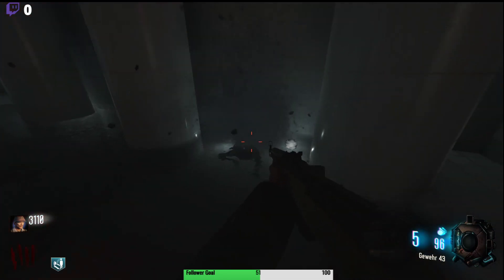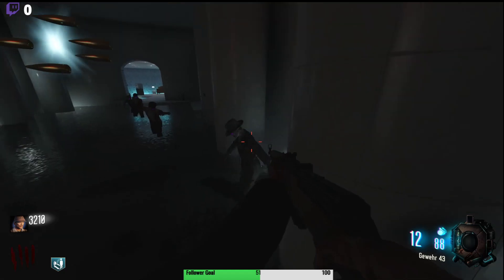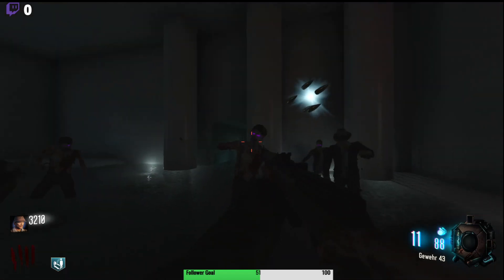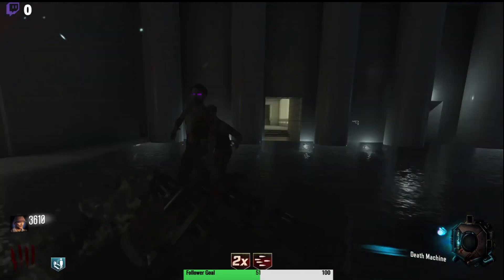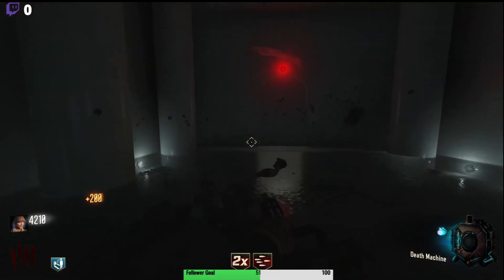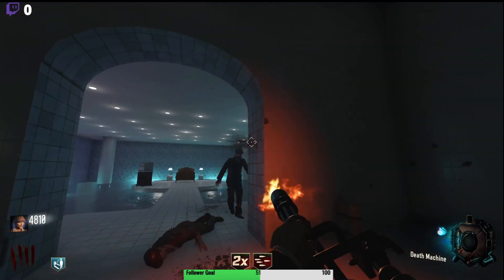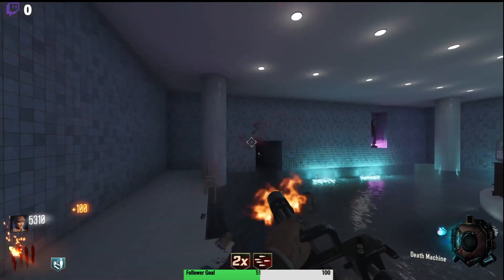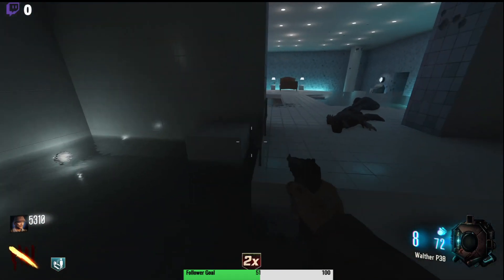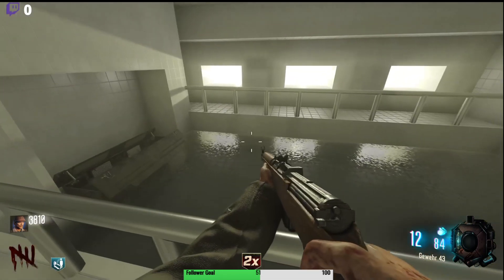I don't know if there is an easter egg, as I've said — I hope there is but I guess we'll just have to see. Oh my god, that zombie spawned way quicker than what I expected. At least there is a way to unlock power, we just need to find the parts. I don't know what for, but we're just gonna have to keep exploring.